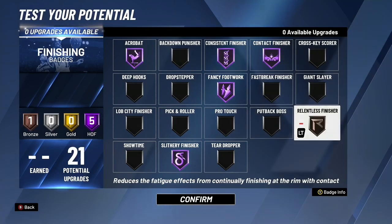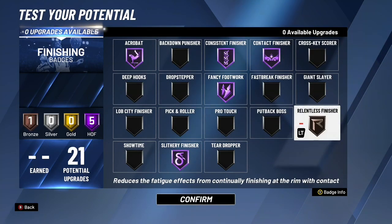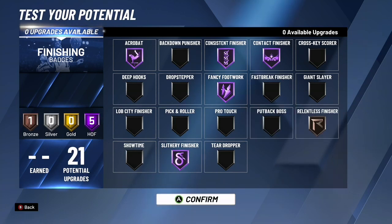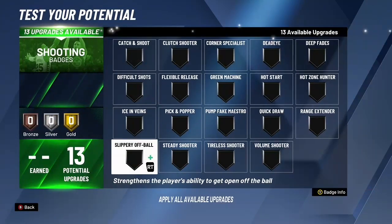Acrobat, Consistent Finisher, Fancy Footwork, Unstrippable, and Contact Finisher all need to be Hall of Fame. Whatever you put on up to that doesn't really matter, but that badge layout gives you easy hop steps, easy blow-bys, and easy baselines. The build is a demon.